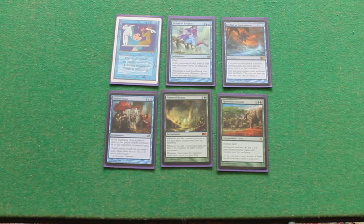Okay, here's our set of enchantments. Stasis. I sometimes feel like a real numpty playing this card, but it can lock down the board and it can get other players on your side.